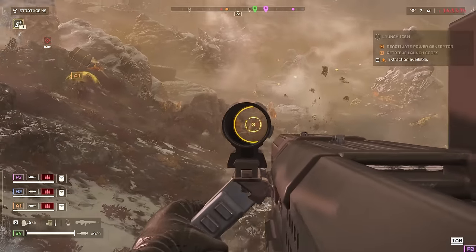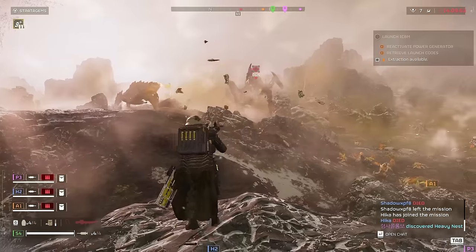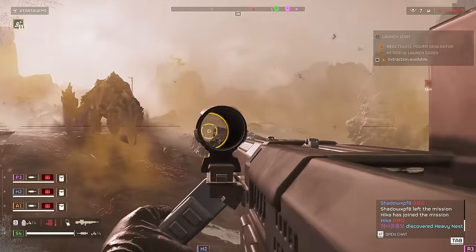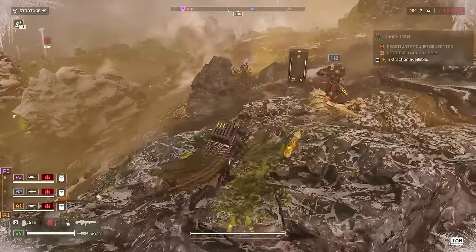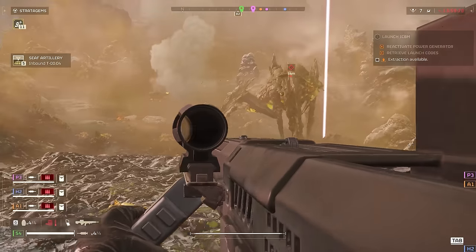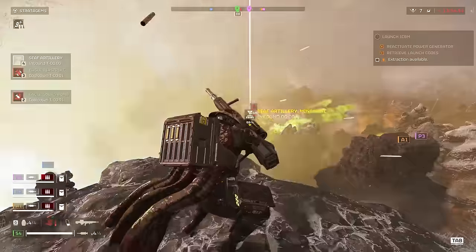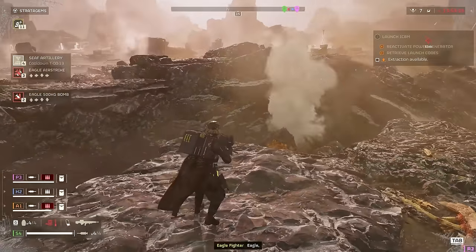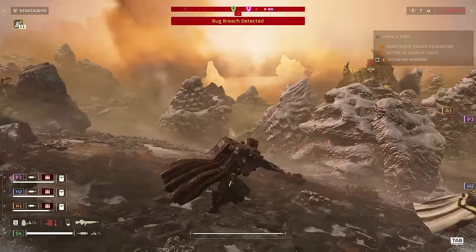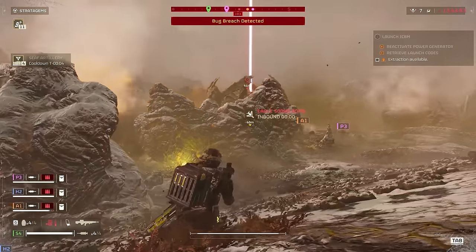Shots from arc-based weapons such as the Blitzer shotgun and the ARC arc thrower stratagem now count towards shots fired and shots hit stats, which is great because they didn't before. Fixed a network desync issue with downed automaton dropships - so maybe that's been happening to me. I always enjoy reading patch notes like this because you would never connect the two things together, but they're the cause of the issue and they've been solved.